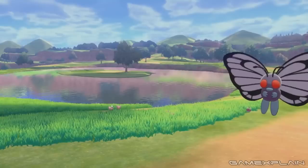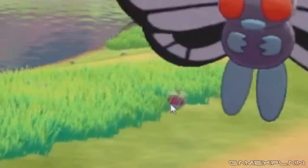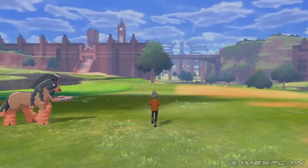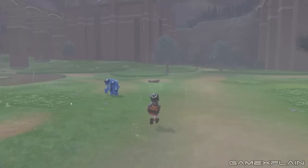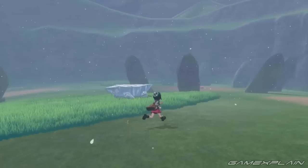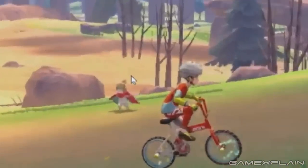Off the bat here, we have some Stuffle, a Bounsweet, and Butterfree out and about. Mudsdale returns as well from Sun and Moon. And then we have one we haven't seen in a while — Seismitoad from Gen 5. We got Tyranitar as well, and then an Avalugg hanging out there in the snow. Hawlucha returns from Gen 6 as well.